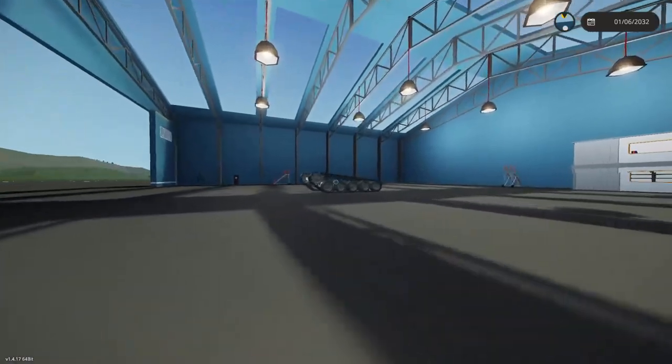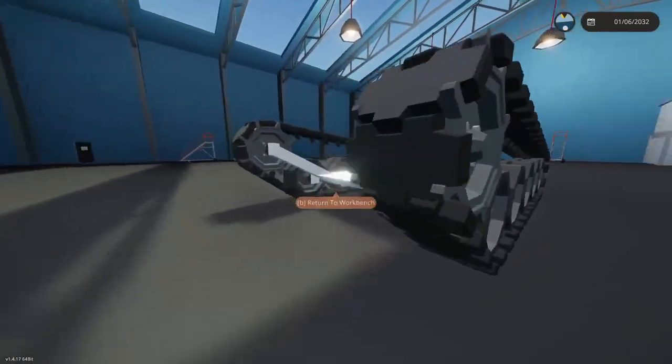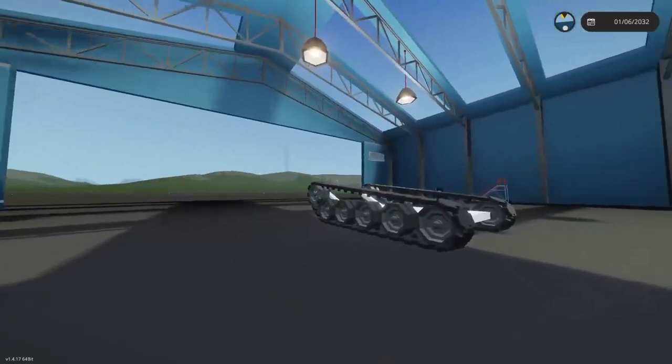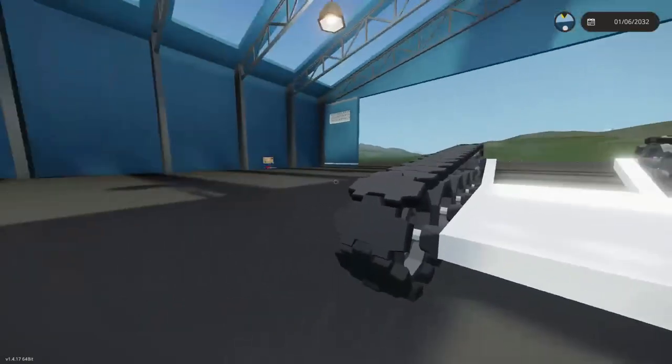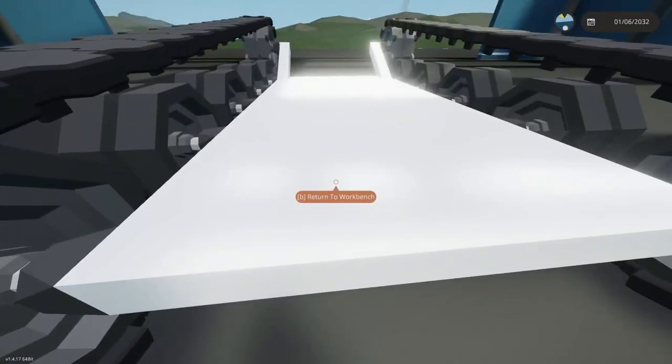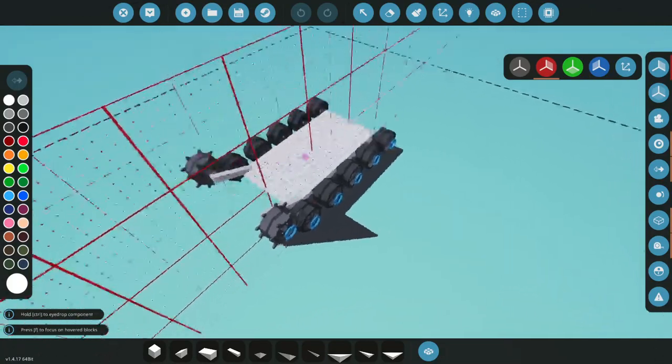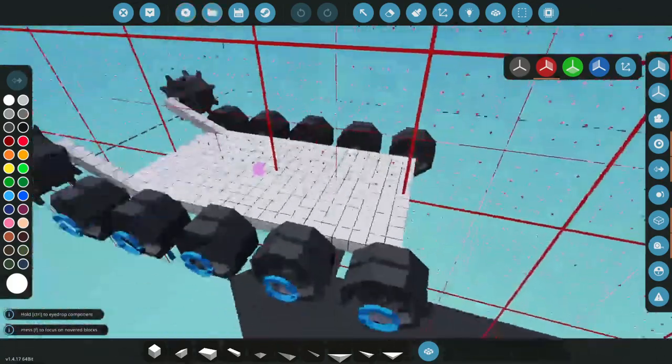Let's go back to our tank treads. I'm gonna put that one way up there. We'll grab another small wheel. Let's spawn that in and see what that does to our tracks. So that gives us a little bit of lip up here in the front, so if we come up to a hill or something it'll be able to climb it a little bit better. I kind of dig this downslope action we got going here.